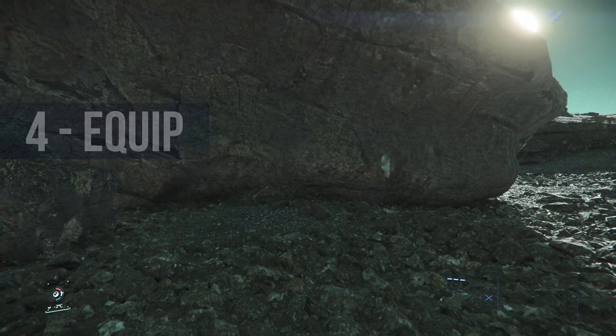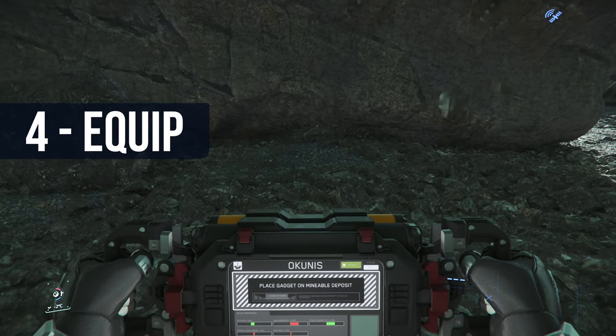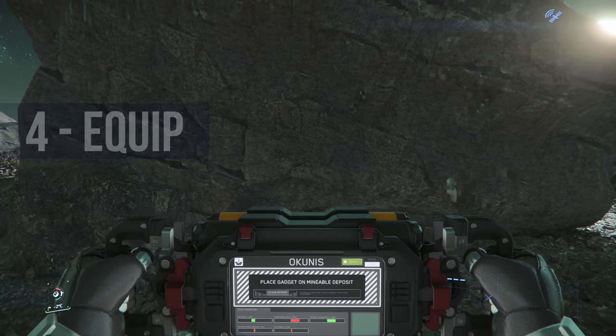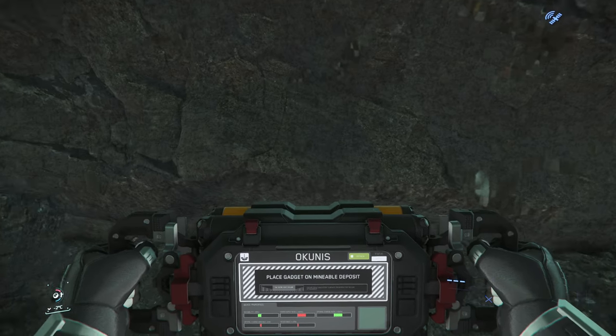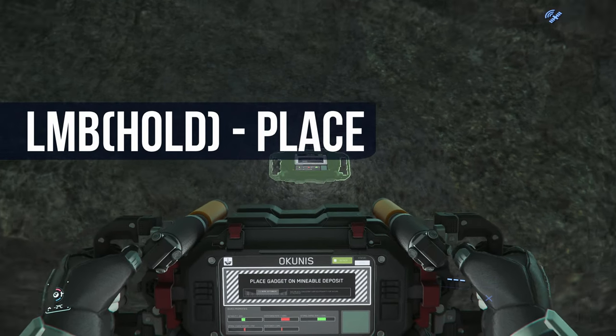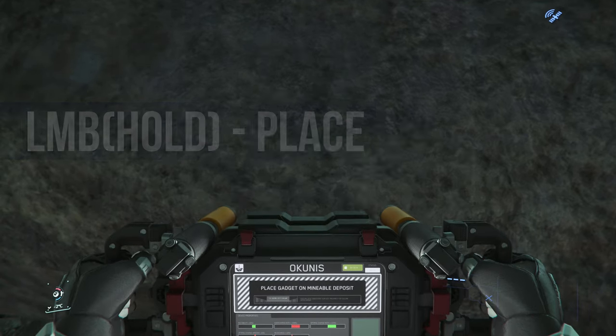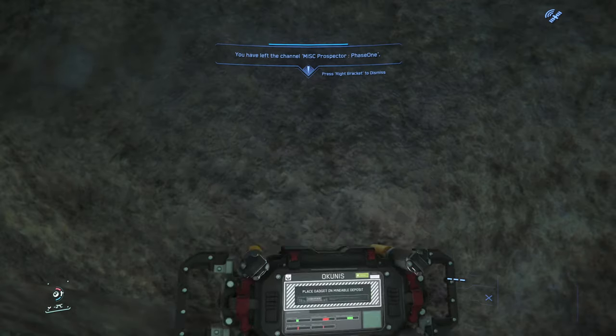To equip your gadgets, use the 4 key, approach the rock, and hold the left mouse button to find an appropriate spot. Once you're okay with the placement, release the left mouse button to place the gadget.